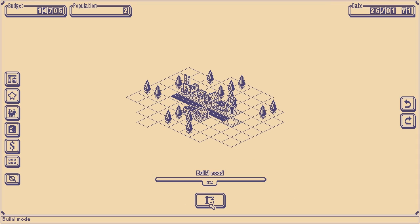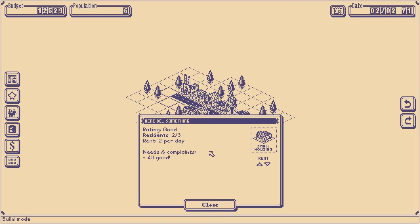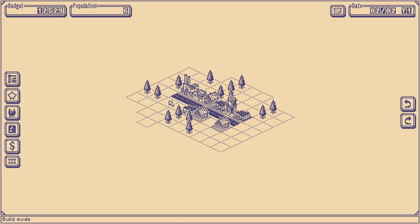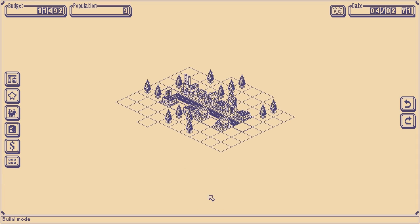I'm going to put in another road. Now, you might be asking yourself — why didn't you put a house right there? Well, if I did that, this guy would get the cramped condition or the noisy neighborhood condition, which would make him all kinds of grumpy. We don't want people to be grumpy. We want people to be happy so that they're spending money at our shop, which has already with five shoppers made it halfway through its deficit. If you can get up to 15 shoppers, it'll actually earn a ton of money.